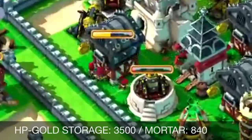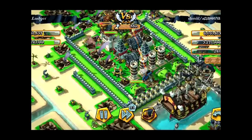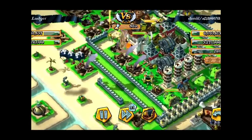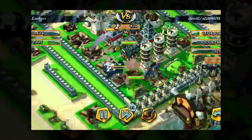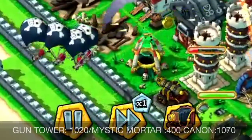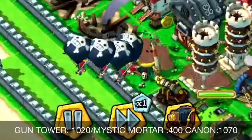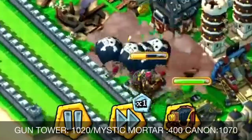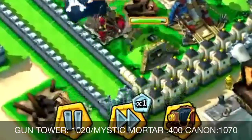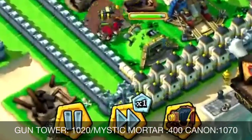Only 4 Sky Raiders gave that much damage. Think about the HP of the gold storage — 3,500 — and the Mortars are 840. When you see closely, these 4 Sky Raiders are taking down these cannons, the gun tower, and the Mystic Mortar. 3 buildings were destroyed because of these only 4 units.